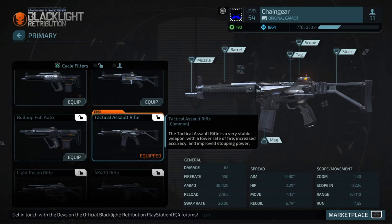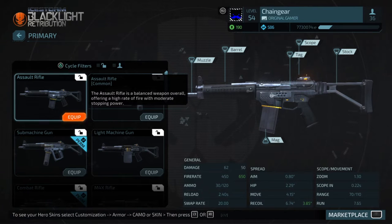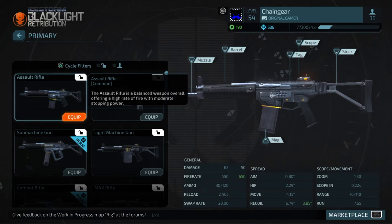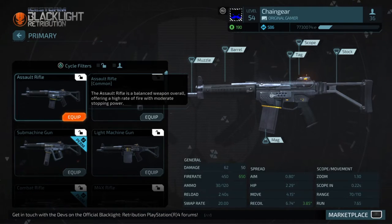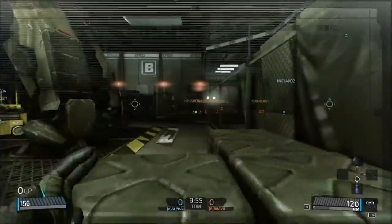But that doesn't necessarily make the gun worthless. Let's compare it to a couple other guns. Let's take a look at the assault rifle, the first assault rifle that we all begin with. As you can see, the damage is less on the assault rifle at 50, but the fire rate is a little bit faster — 200 points higher at 650. So it's definitely more than a little bit.